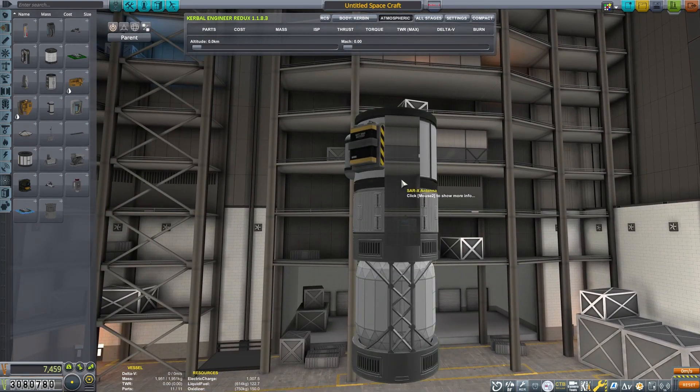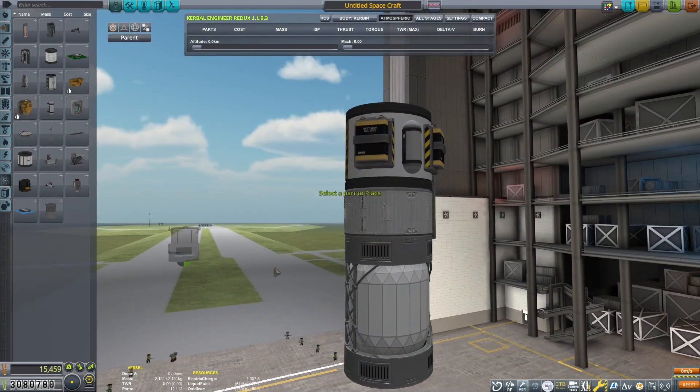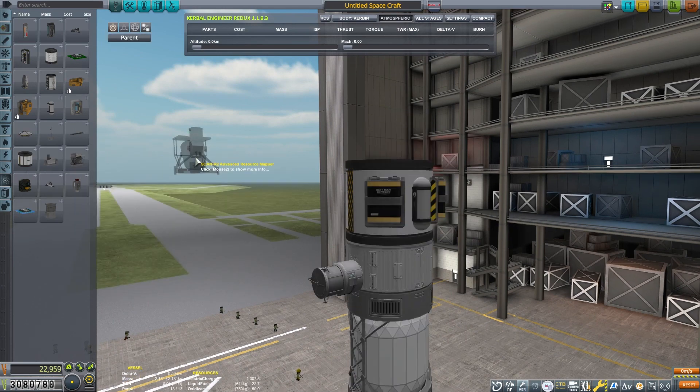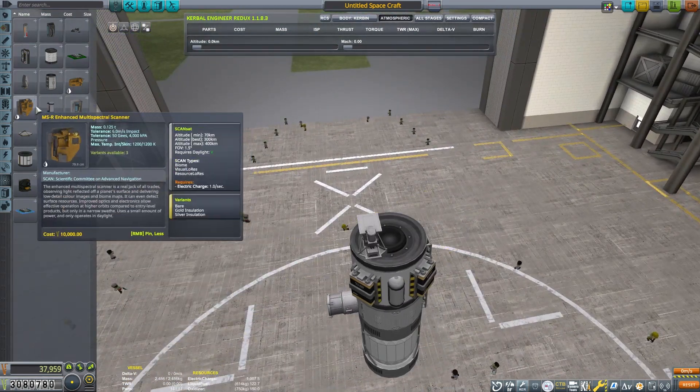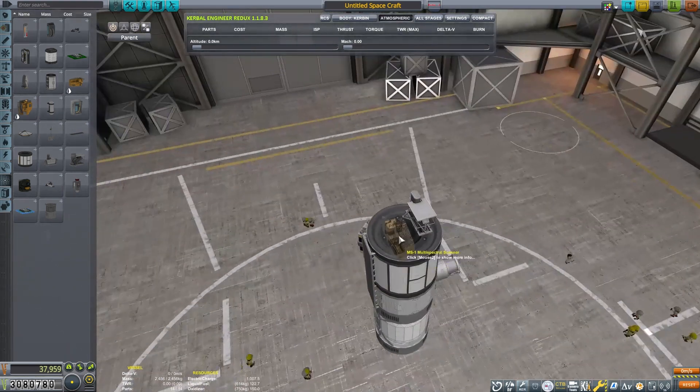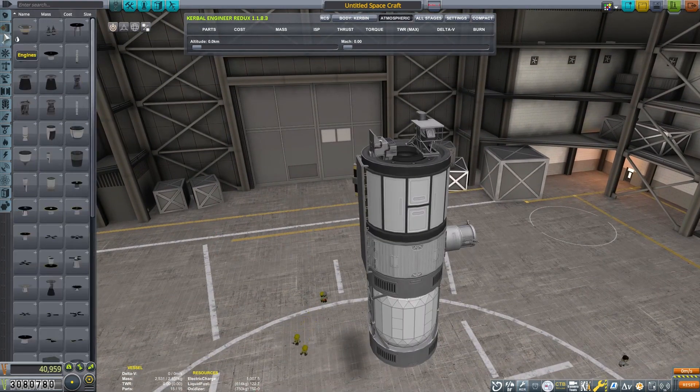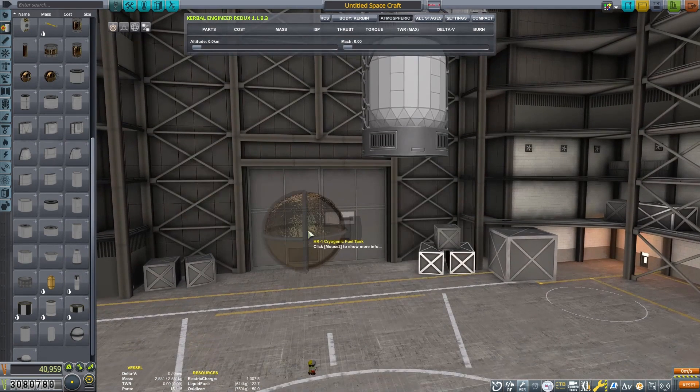That is one of the cryo tanks. I had to modify all of those so they could take liquid fuel and oxygen. They weren't set up for that, so I had to modify the configs for those parts. Now we're going to throw on pretty much all the ScanSat parts that I think will be useful for this mission.